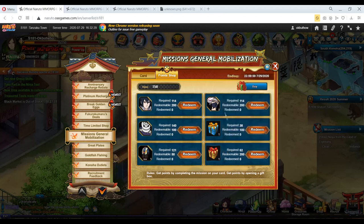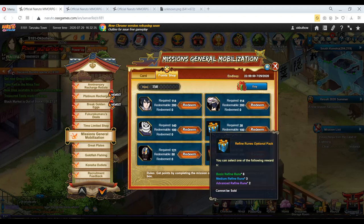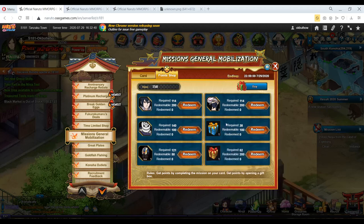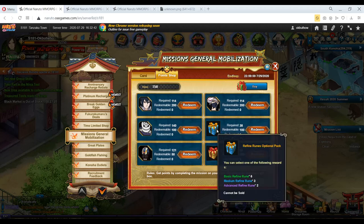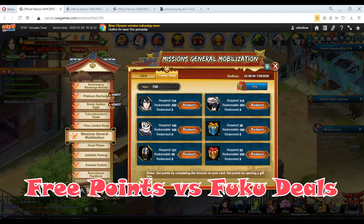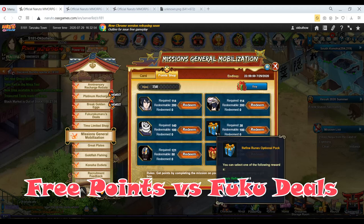With those leftover points — say 20 points left over — you might wonder: should I spend a little bit more to get a reward in the shop, or is it not worth it at all? The simple answer depends on whether it's better to get that extra item you're going for in the shop, or save it for Fukuroma's Deals. The calculation you want to do is rebates.